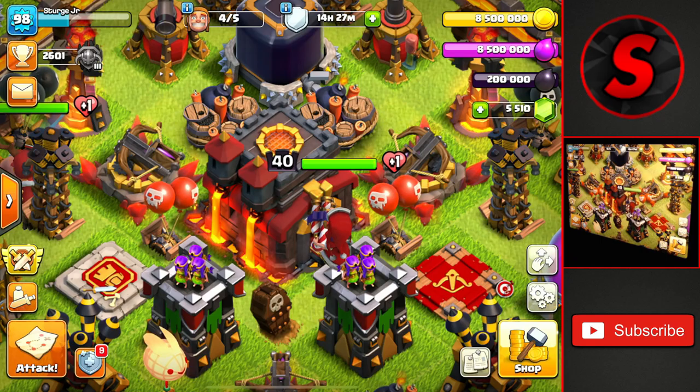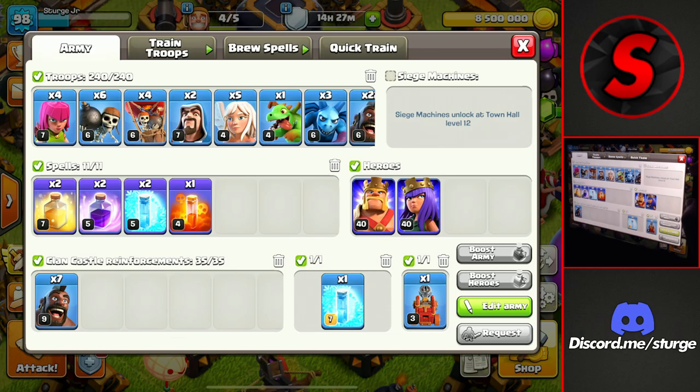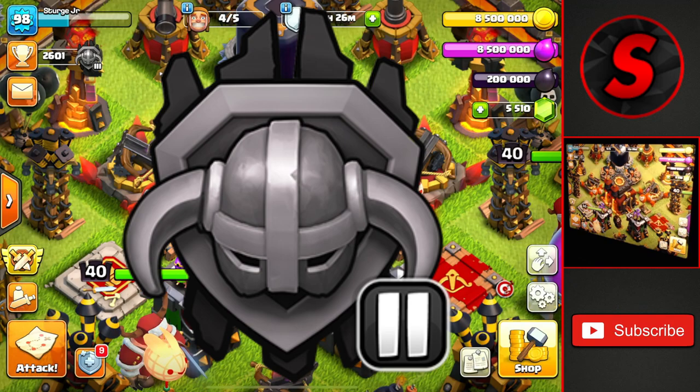Throughout this series I will be using a bunch of different attack strategies to push my way up to Legend League, but for today I will be using the queen charge mass hog rider attack strategy. This is really good against Town Hall 10s and Town Hall 11s. I will have a link in the description below the video if you want to use it.